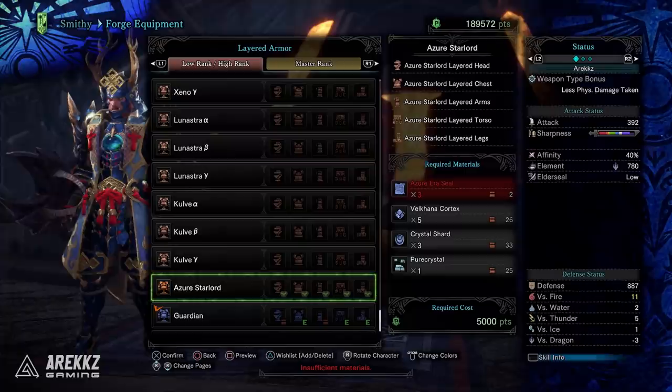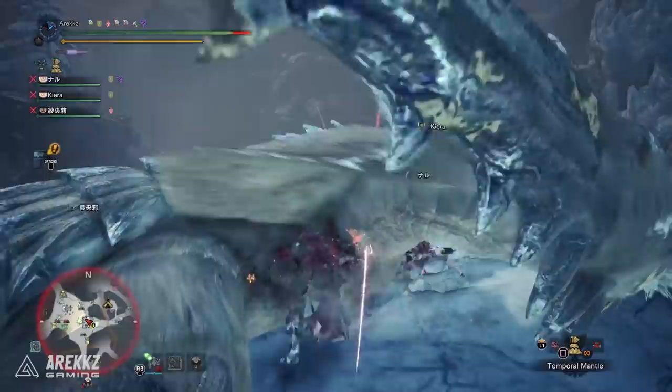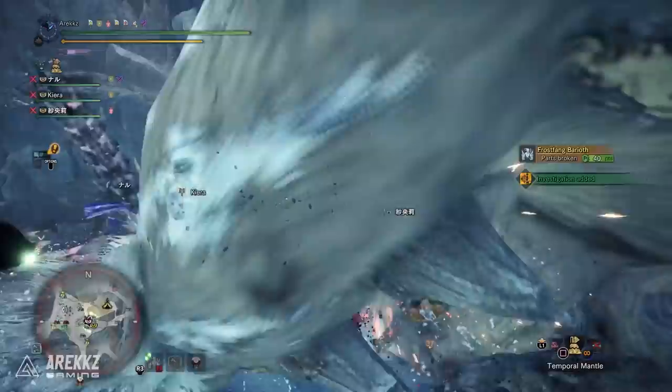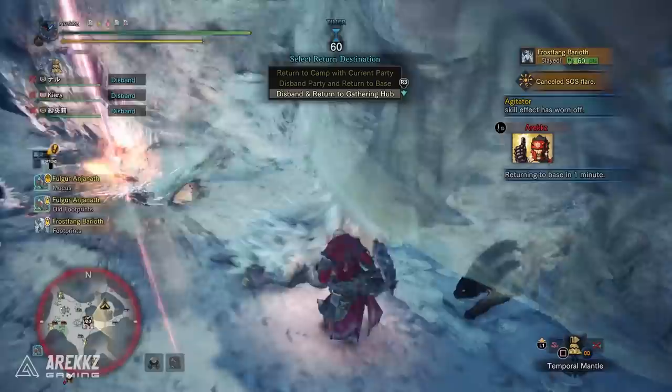That's pretty much everything you need to know about the USJ quests. They are of course limited-time event quests, so make sure you do them while they're available. If you need something to keep you busy while waiting to fight Fatalis, this is the perfect thing to do. Hope you guys enjoyed it — keep locked in, we've got plenty of Fatalis videos coming later today and this weekend, so definitely don't miss them.